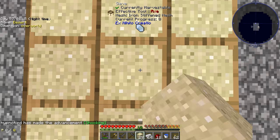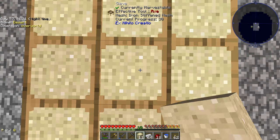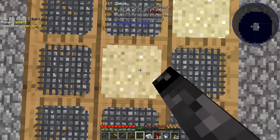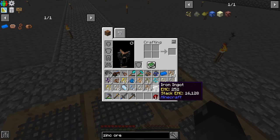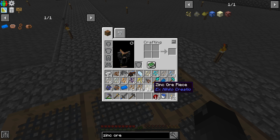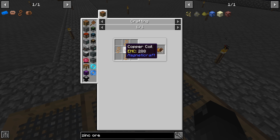I'll come over here and do a little sifting to get zinc ore pieces. It seemed like a pretty high rate so we should get it fairly quickly. And there it is — zinc ore piece! We have three of them. I think we needed three, right? Let me go back to the quest book.